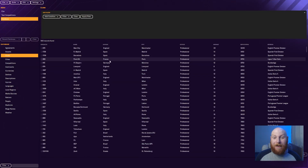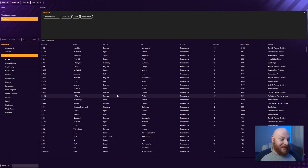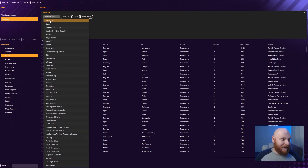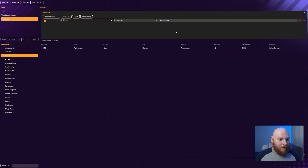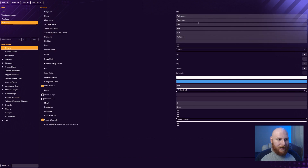You might be able to see them on the home page — I can see Parthenope there. But if you want, you can add a condition: name contains 'Parthenope'. You find the team, click on Parthenope, and then click Edit.